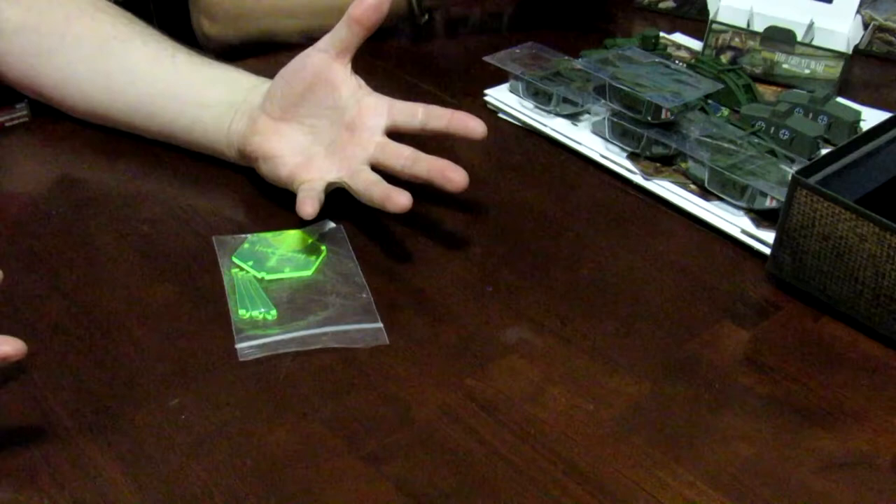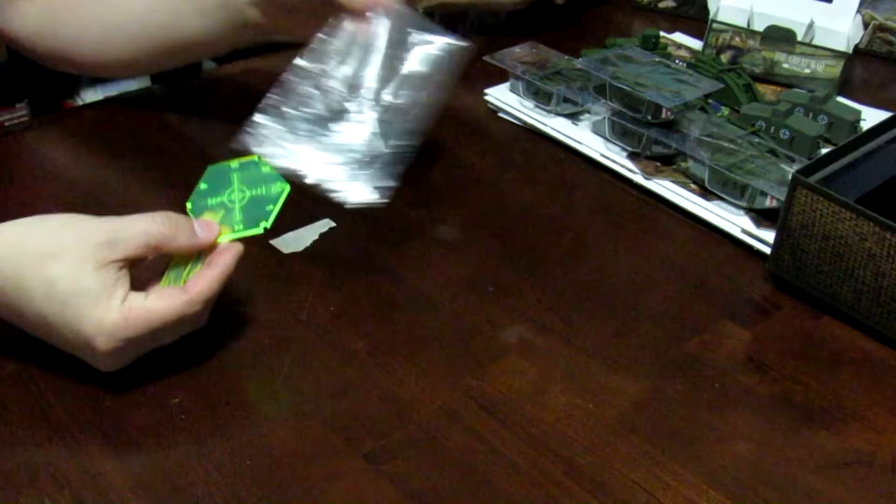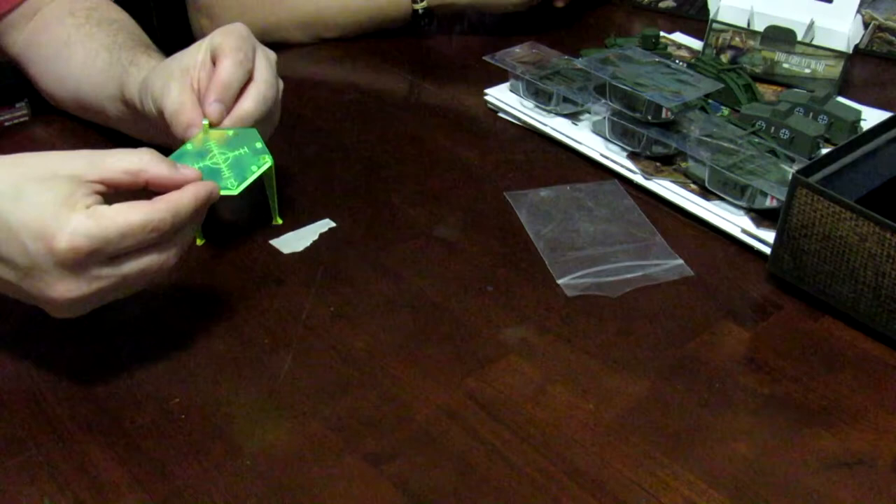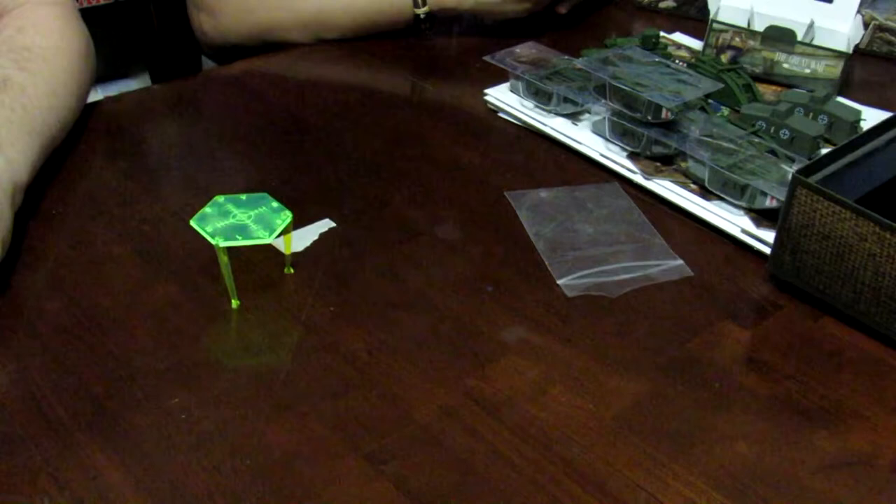Another one of the Kickstarter exclusives was the artillery template. In most games when you have artillery, you've got a template you have to kind of stick on top of figures and see where it lands. Well, this one goes right over the top — you don't have to worry about what's sitting under it. Later on I'll have to glue this, but when you're done you can just disassemble it.